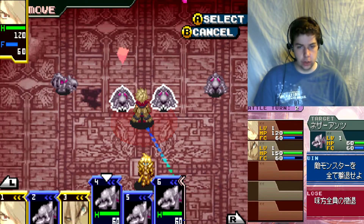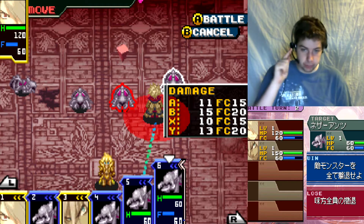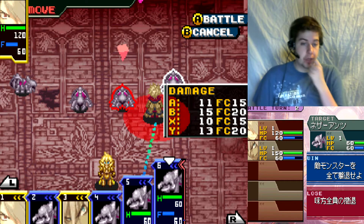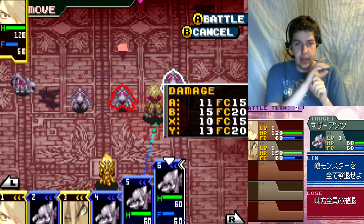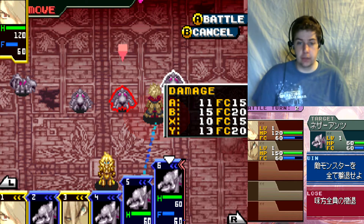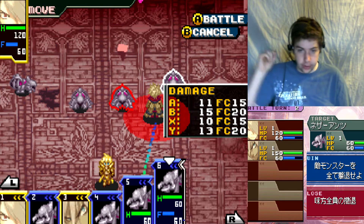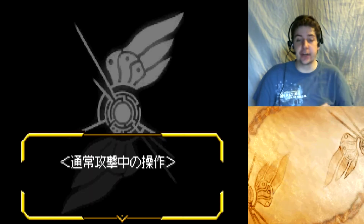These are the four attacks we had - each associated with one button. And you can see approximately what damage they're going to do. FC is the cost. Under the top left there's my face, then the HP bar which is 120, and then the FC bar - the blue bar - which is at 60 right now. You get 30 FC each beginning of turn apparently. Doing one A attack is going to cost 15. I'm going to get into battle and explain it there - it's going to be easier.